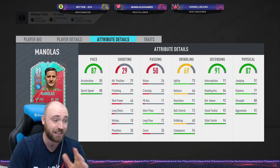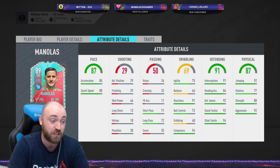Dribbling is pretty ropey as well. He's got 75 agility, 66 balance. He's got 91 reactions, which is great, 72 ball control, 60 dribbling. He has got 94 composure, so he's composed under pressure, but he's just a bit dodgy overall.